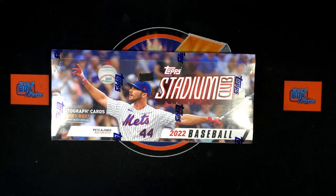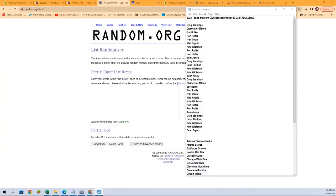It is break time — we're about to rip into some 2022 Topps Stadium Club baseball, hobby box. We've got our owner names and team names. We're going to randomize each of them seven times, pair them up on the spreadsheet, give a moment to talk trades, then dig in on the box.